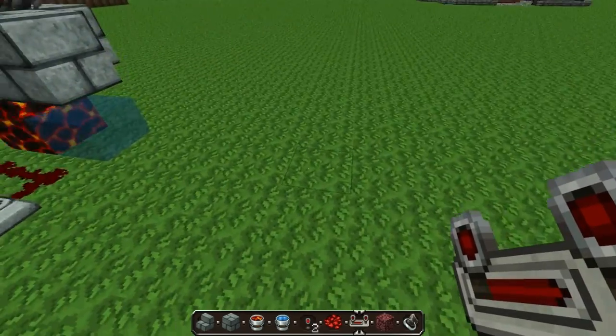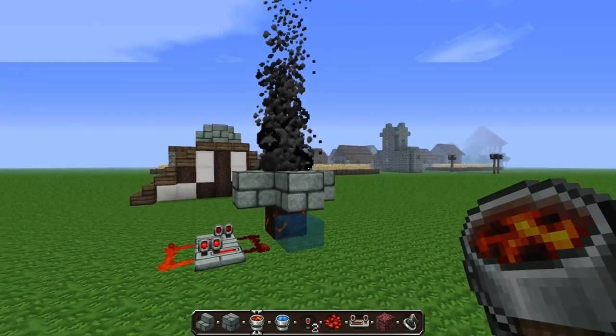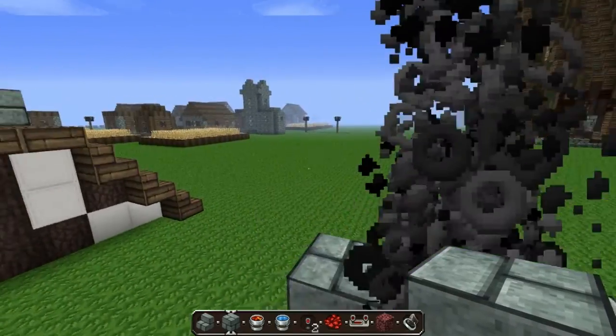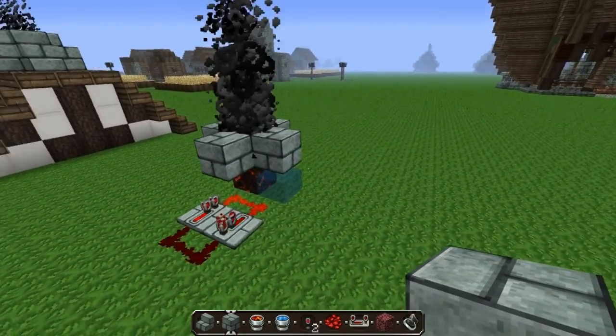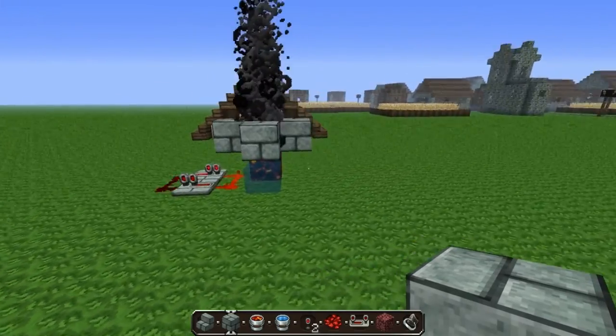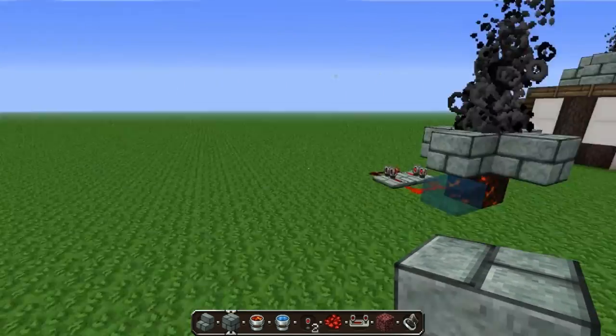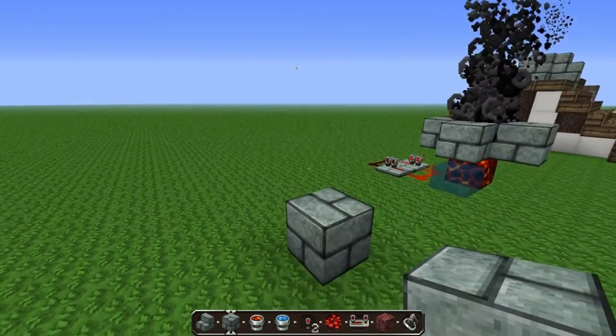I suppose this is just purely for aesthetics, but I'm going to show you how to make it. If you want to make the contraption itself, you'll need around about five of these lovely blocks of your choice. So you place one there.